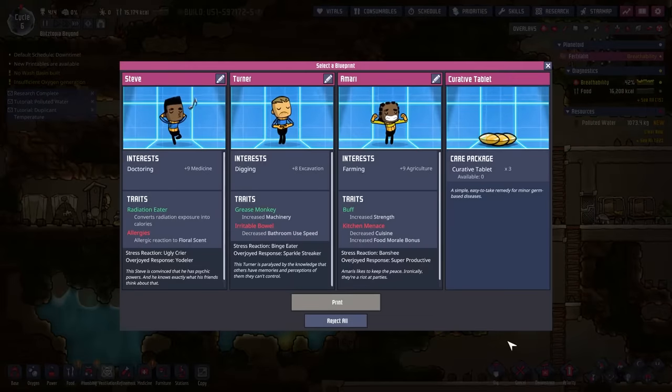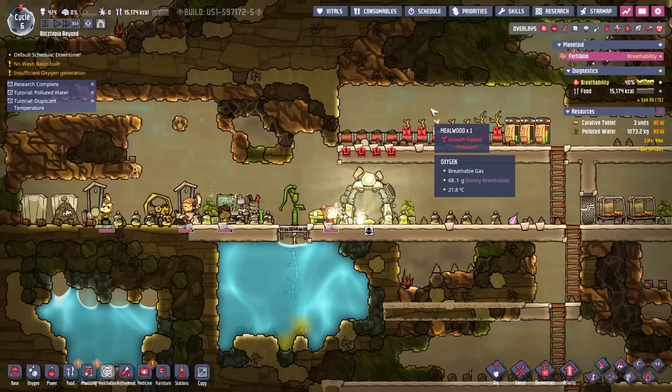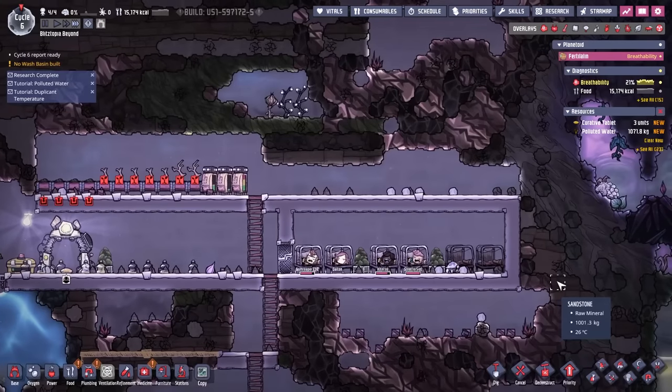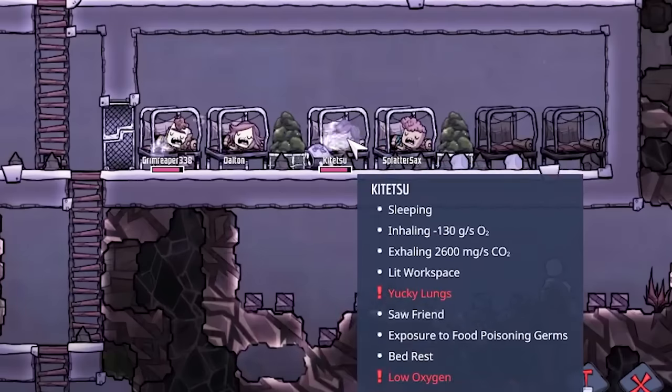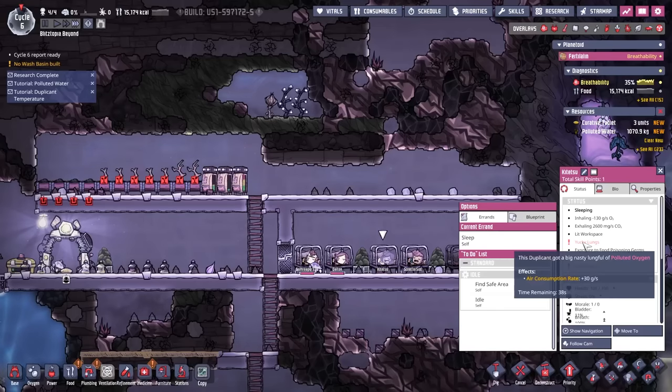The printing pot is available again — we can choose a blueprint. Curative tablets — that's actually not bad. I don't want to get any other people because we don't have a reliable food source yet. We only have 15,000 calories remaining. Hopefully they can sleep well tonight. Yucky lungs — what does that mean? Big nasty lungful — it's because they were playing around in sewage.